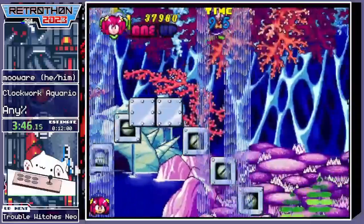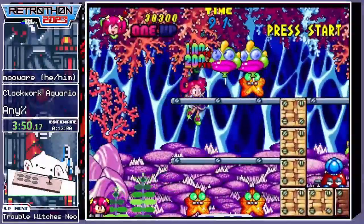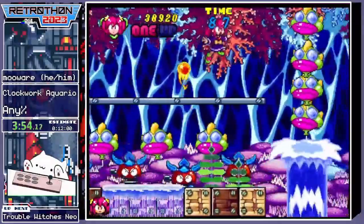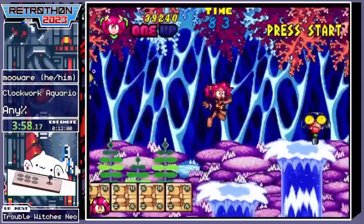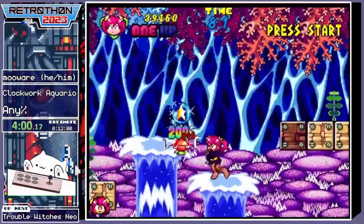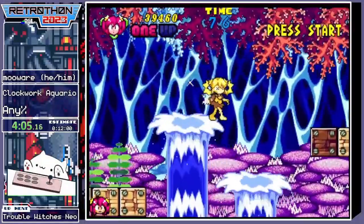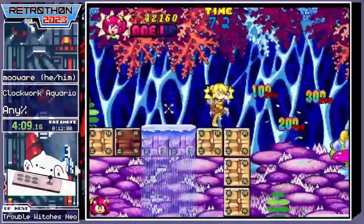When you die you can choose where you respawn, which can be a useful strat. I don't usually use it, but I've seen other runs that waste their life in order to reposition themselves. Stars drop randomly and they make you invincible, and they also let you shoot stars. It's pretty powerful.